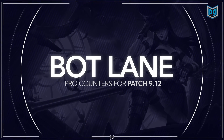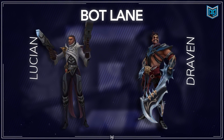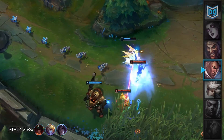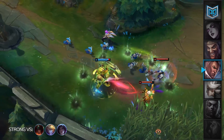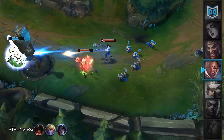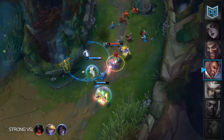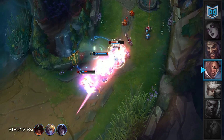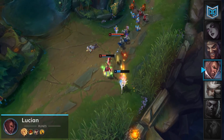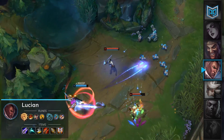Alright, moving on to the bot lane now, we see a couple of familiar faces. First up, let's talk Lucian. The level 2 power spike meme aside, Lucian's lane bully presence makes him a solid pick against many of the current top tier picks. Sivir, Ezreal, and Kai'Sa all struggle to trade versus him during the early game. In several different support matchups, Lucian will have kill potential and be able to snowball leads into the mid game and push for a win. As the most effective user of Press the Attack in League of Legends, Lucian can win trades or fights at early levels simply by weaving in autos between spells and then getting your Press the Attack proc.